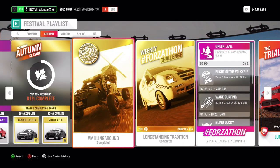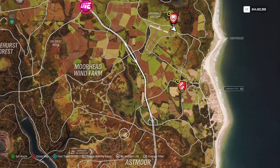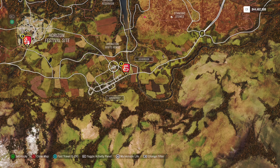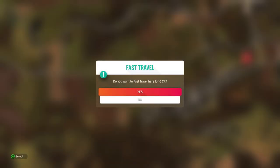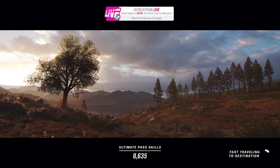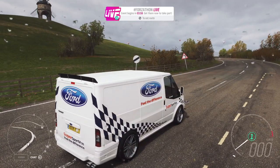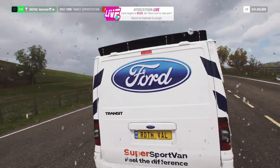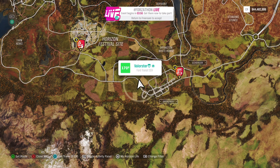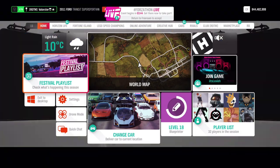Let's have a look at the first one — the Milling Around. You need to take a picture, and I'll show you where to go. It's here at Broadway, and as you can see there is a windmill. Just drive here or fast travel — it doesn't matter what car you use. Just take a picture of any car and you'll have the first one. It's completely in the south of Broadway.